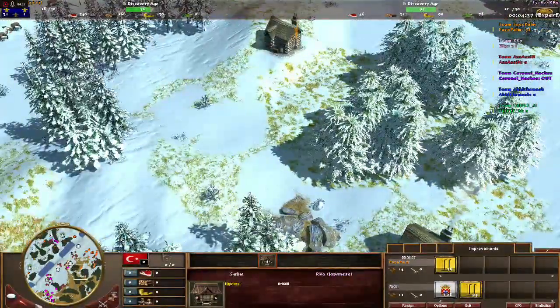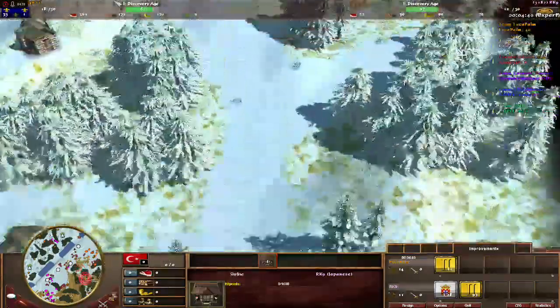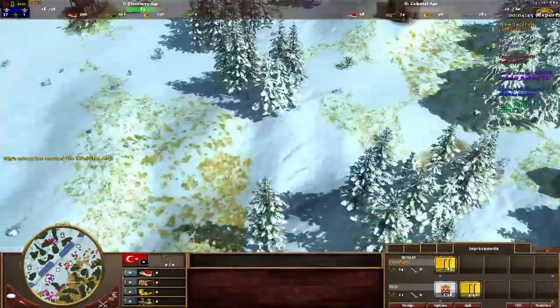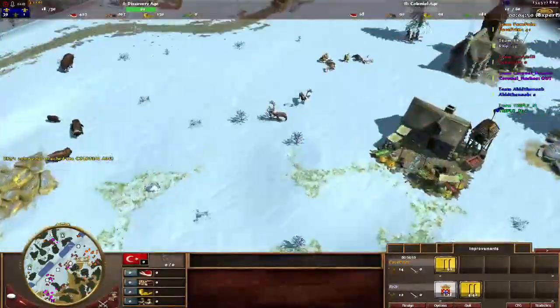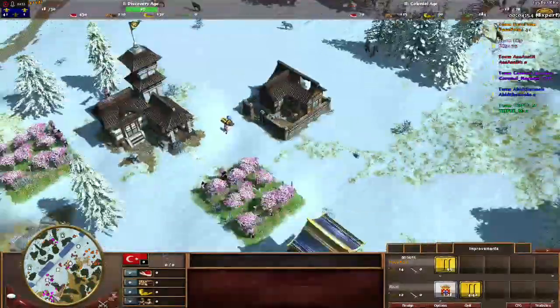I don't really understand why Facepalm is building these houses way forward — he's not the Japanese. Maybe he's trying to create some sort of disruption, like Arcanine might go there. This could be bad for him. Arcanine has aged up and he's got his coin. Is he already calling his sentries? Oh — it's an improvement, not the actual sentries call.